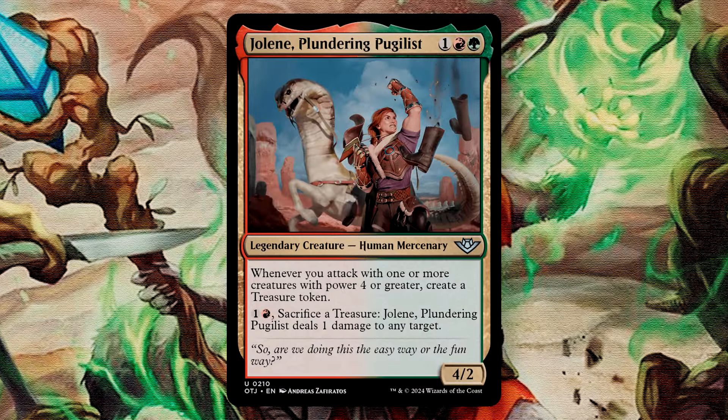Jolene, Plundering Pugilist is a 4/2 for 3 mana. Whenever you attack with one or more creatures with power 4 or greater, create a treasure token. You can also pay 2 and sacrifice a treasure to have Jolene deal 1 damage to any target. This leans more into the treasure theme, netting us additional ramp. Since we do have a few cards in the deck that care about treasures, this will give us more. It's also an aggressively-costed card, so we can get this out early to begin accruing value.